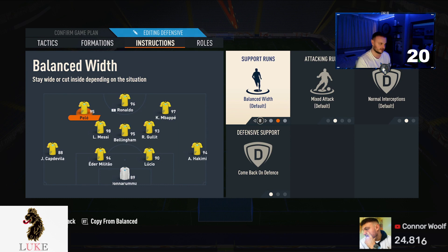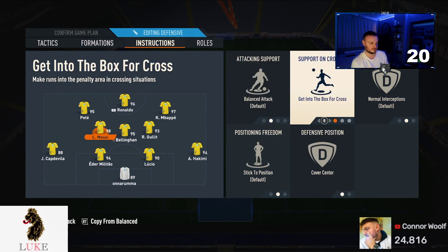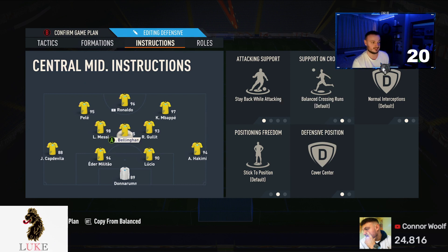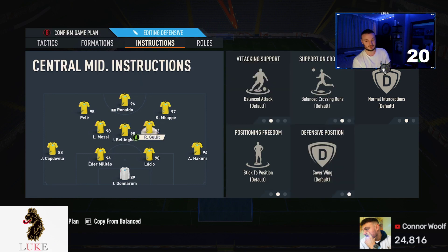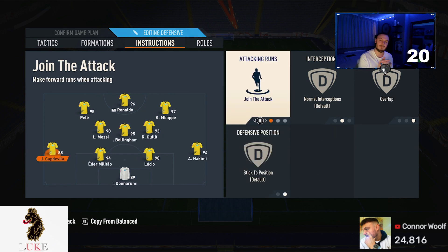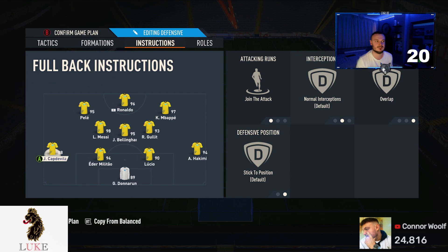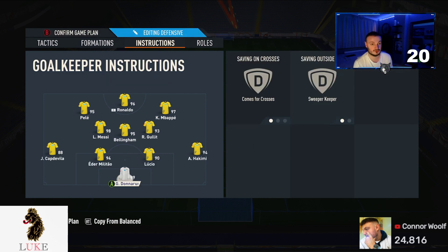For player instructions: getting behind on the striker and the right forward — that's it. My left forward Pellé is on come back on defense. My left center mid is on get into the box for cross and cover center. My middle center mid is on stay back while attacking and cover center. My right center mid is completely default — don't touch him. Right back is on stay back while attacking. Left back is on join the attack and overlap. Just make sure one of your full backs is on join the attack — so you defend in a back three — plus comes for crosses and sweeper keeper.